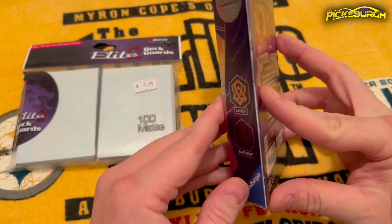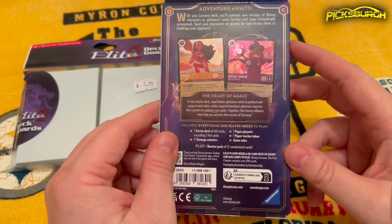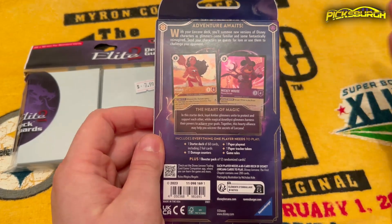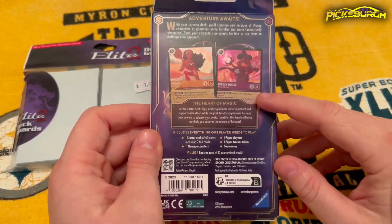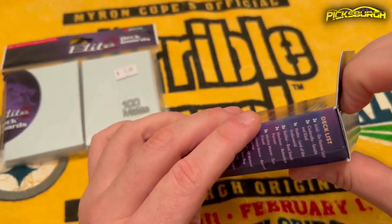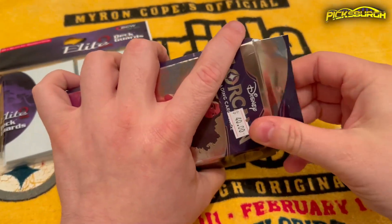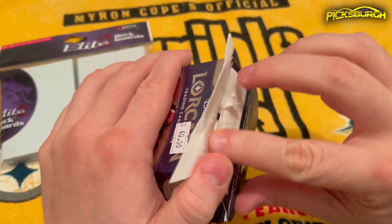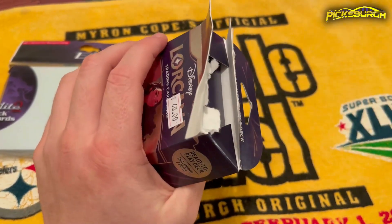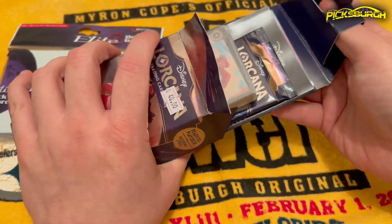This is an Amber Amethyst deck. It features foil cards of Moana and Mickey Mouse. Now these are good cards that you can get to sell right away, but I've also been told that the best way to actually get playing right away is with starter decks. Each one of these starter decks does come with a pack as well.